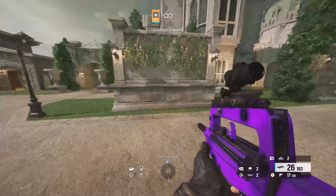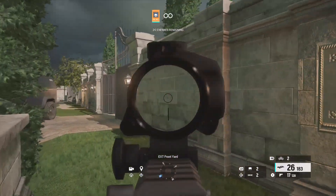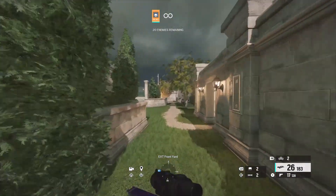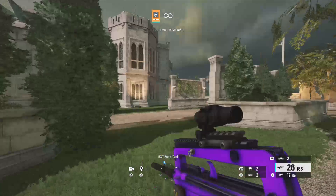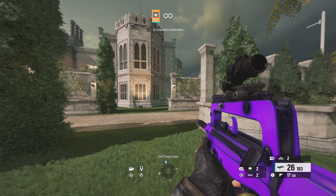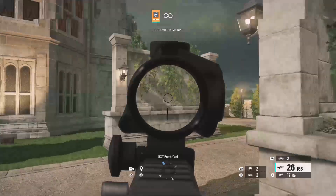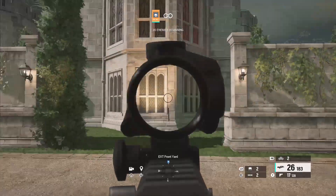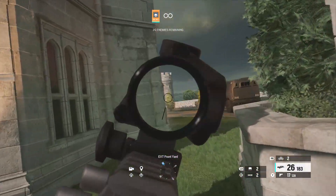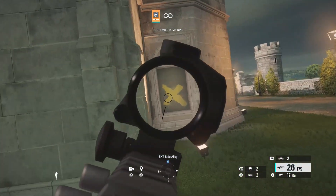That's basically what you do in a nutshell — go to a map that has different lines like that. They're kind of everywhere; even the bricks work though they're harder to see. There's a good wall on Coastline and Nighthaven Labs for this too. With the new aim lab coming out in the game, it's going to be easier to find your settings — you can just follow the bots. I'll probably make an updated video on that soon. I wanted to upload this right when the season starts so you can get the right settings going into your ranked matches.